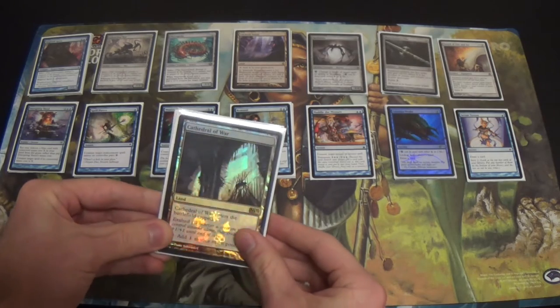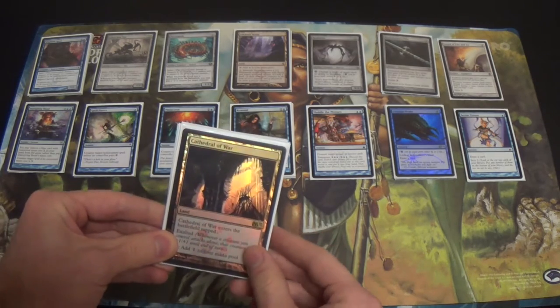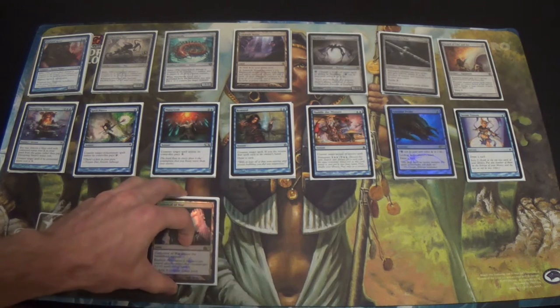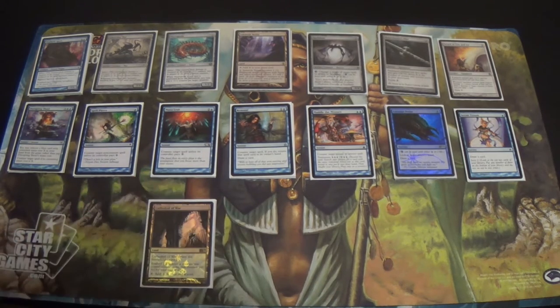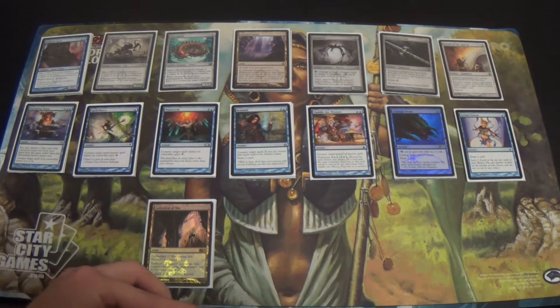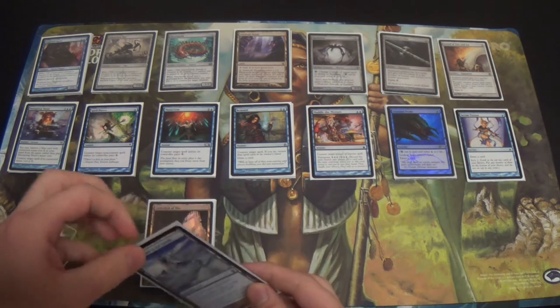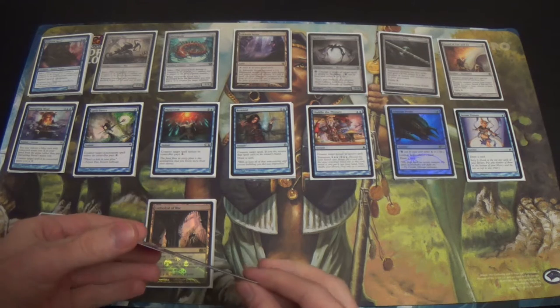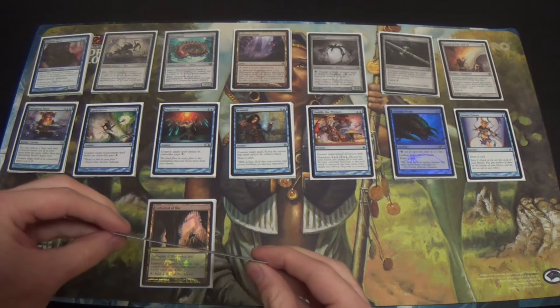I'm running 22 lands, and eight of them are colorless. That means we're running the same number of blue sources — 14 — that Temur Delver is running. That's pretty minimal. In a deck that doesn't have Ponder and Brainstorm but has Gitaxian Probe and Serum Visions, maybe the land count is too low. On the other hand, you don't need many lands for this — you want to start hitting your pump spells after you've established a creature on turn two.